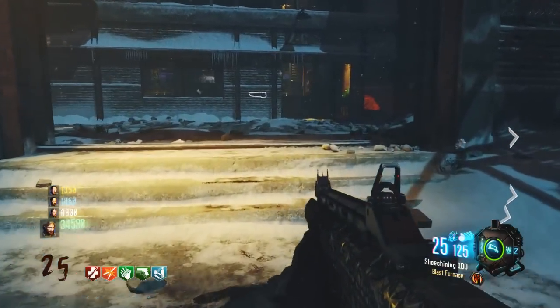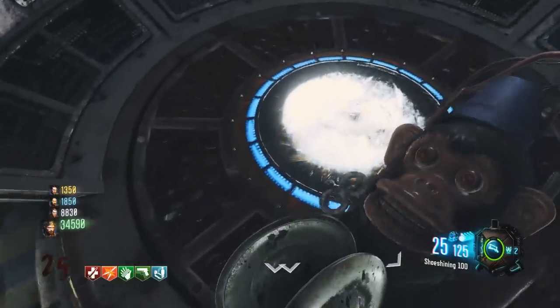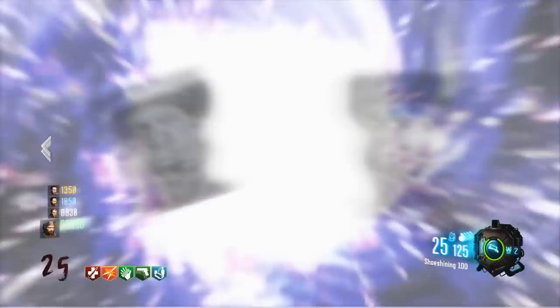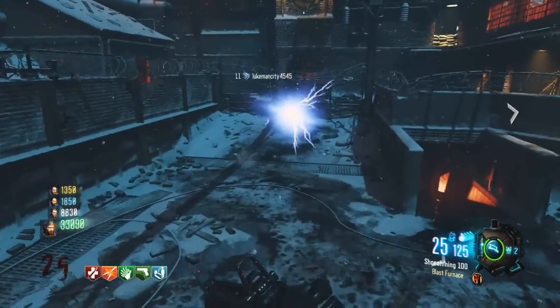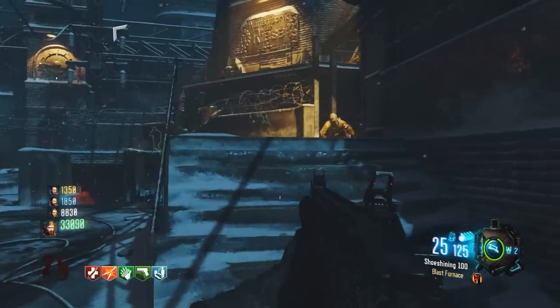The Wunderwaffe is basically the designated wonder weapon of this map besides the Ray Gun. It used to be really good — probably the best wonder weapon throughout the whole Call of Duty franchise across all zombies maps — back in Call of Duty 5, when you could use it in Shi No Numa and the original version of this map on Call of Duty: World at War, called Der Riese. But it doesn't deserve the title of a wonder weapon in this game.